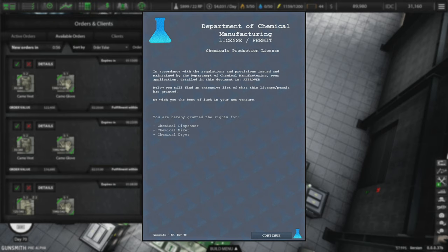Hey everybody, Charlie here. Welcome back to Gunsmith, Department of Chemical Manufacturing. That's right. Last episode, we got our chemicals production license. Very nice.